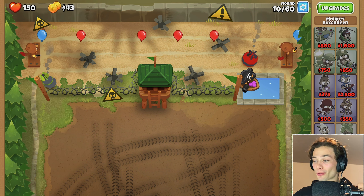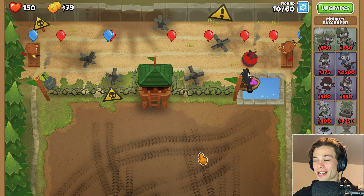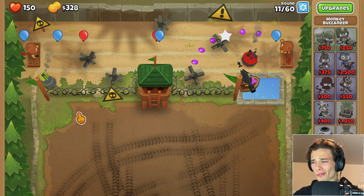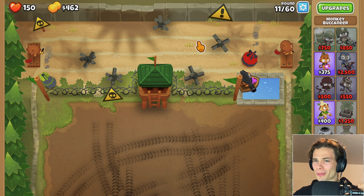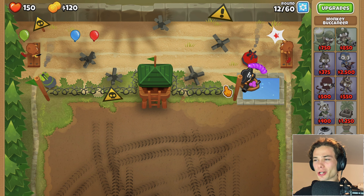I guess we do have heaps of room for plenty of banana farms and monkey villages or any of those kind of support towers. You could get one, two, three, maybe four high by ten - so 40 banana farms. You would have so much money, but nothing to really spend it on because there's no towers able to be placed. Faster firing, why not? And that just helps everyone out.